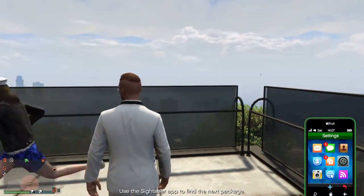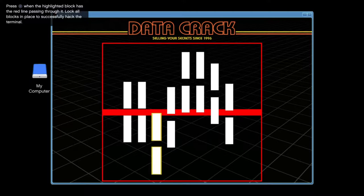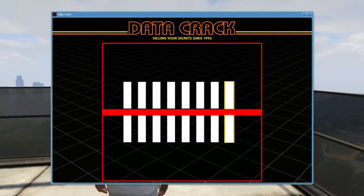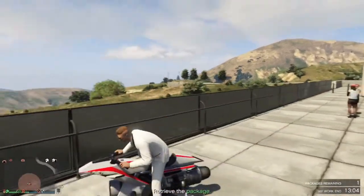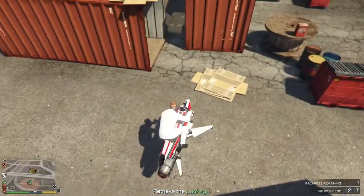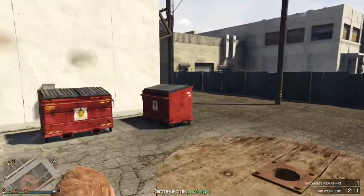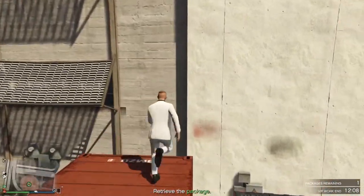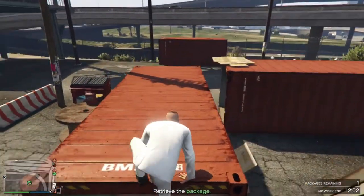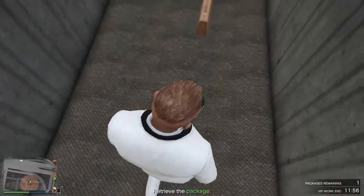Launch the Sightseer app for the next puzzle — you've got some letters which you just have to match up, it'll always come out to a word. That reveals the next package location, so go collect it. Launch the Sightseer app again for the last one — this one you just have to match the lines up. Note that with Sightseeing, even if you start in the city the packages might be dotted all around the map — you might have to go as far as Paleto Bay. It takes a little bit longer but it's very simple.